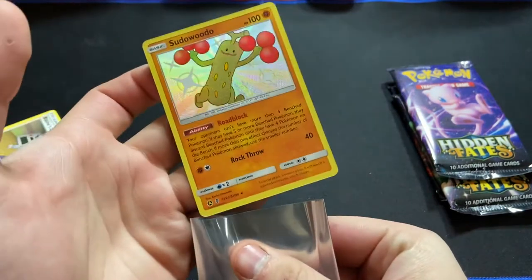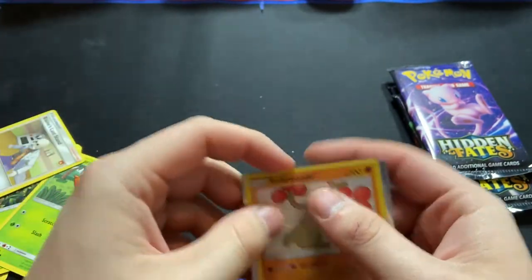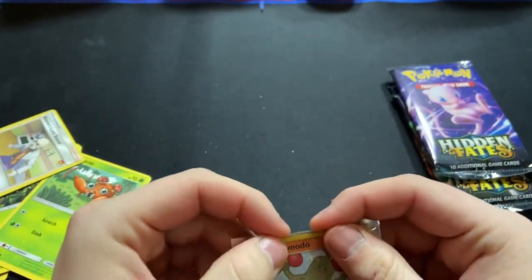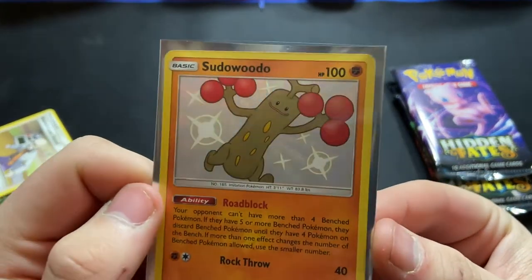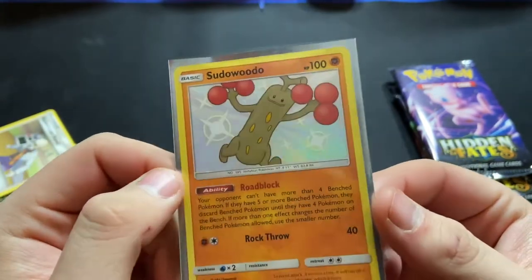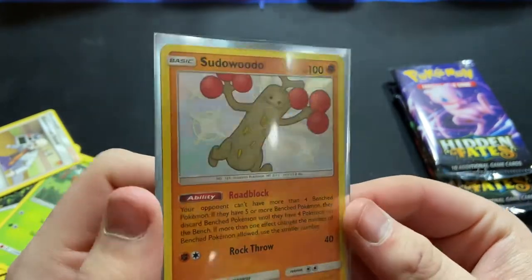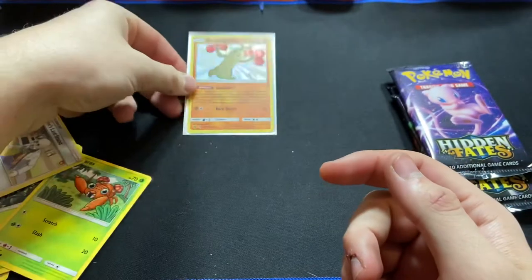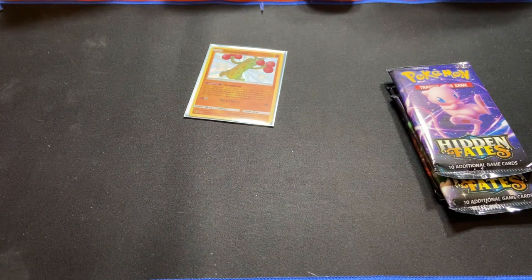That is beautiful. We are immediately sleeving that up. That is beautiful. Oh my gosh. I didn't think that we would pull a Shiny card right off the bat. But not only did we pull a Shiny, we pulled a Shiny Sudowoodo. That is a beautiful card. I love that they have the Shiny stars around them. Shiny Sudowoodo is such a cool Pokemon. We're going to put that right up here and go on to our next pack. That is such a good card to pull on our first pack, and we still have three more.